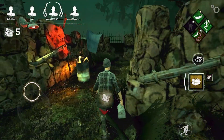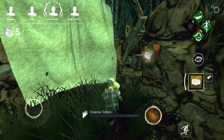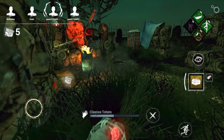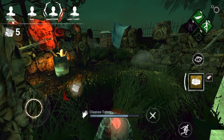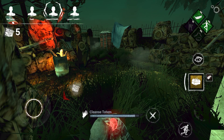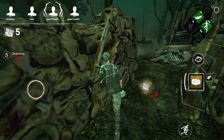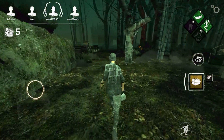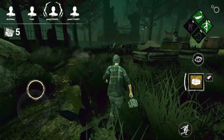As the match began I just walked slowly, because in this game when you run you give a visual indicator to the killer, and I didn't want to be the first one chased. I was doing totems because I faced a lot of No One Escapes Death gamers before this, so I started running Small Game because I needed to cleanse the totems since none of my teammates were doing them.